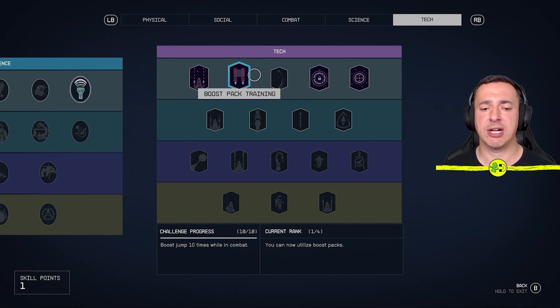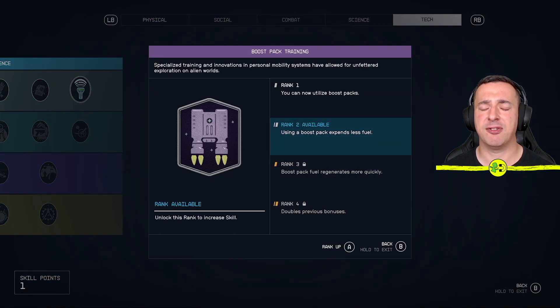This one, the boost chain, I have done this one so I can rank up or upgrade this skill. To do that, select the skill — for me that's A — and you can see it says rank 2 available. All I need to do to rank up is hit that button. It says using a boost pack expends less fuel. Let's rank it up — just hit A or whatever button it shows — and we're done.